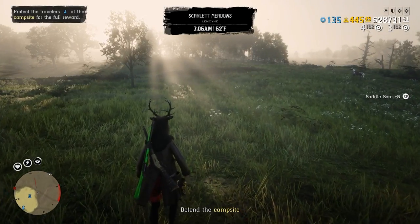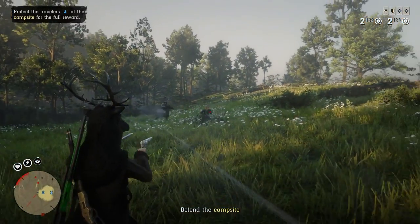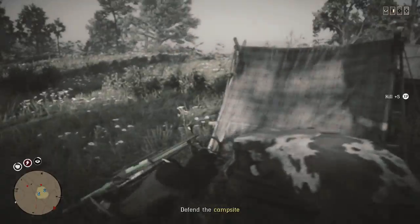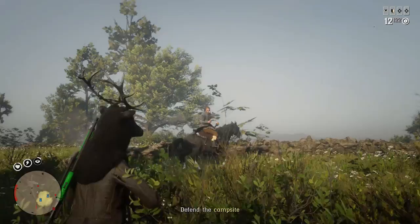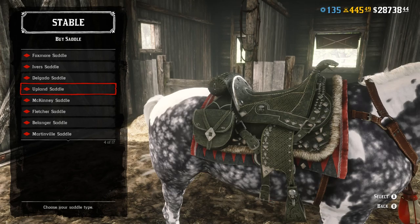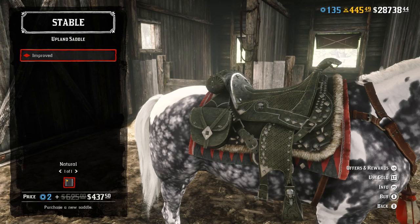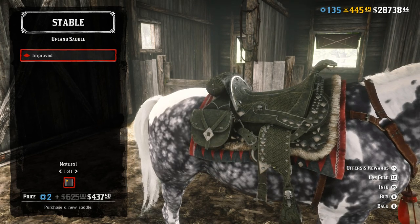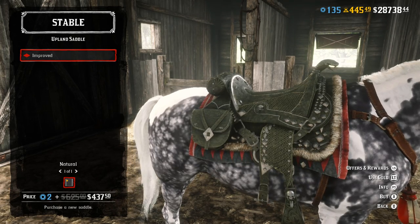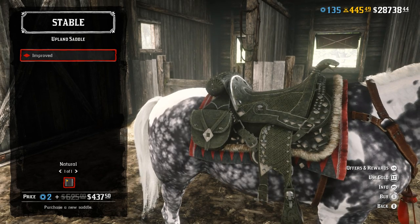Hey, what's up guys? I'm coming at you with a little video on Red Dead Online, and I'm just going to talk about this new saddle. I know plenty of other people have already made videos on it, but I thought it was interesting. So if you guys don't know, there is a new best saddle in the game — the Upland Saddle. The stats on it are the best out of any saddle without anything added, but you do have to have the bounty hunter role plus the expansion that was just added, so you need both to get access to it, which is a big bummer.